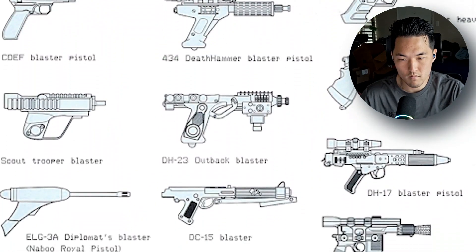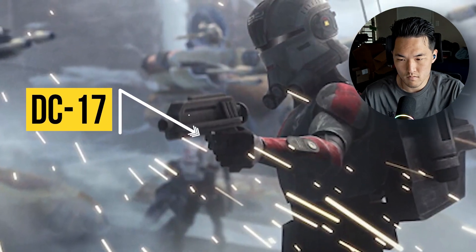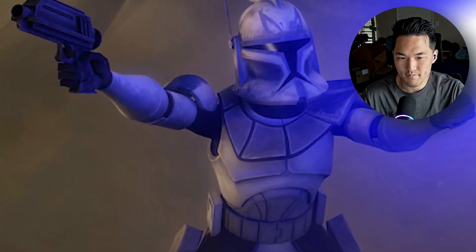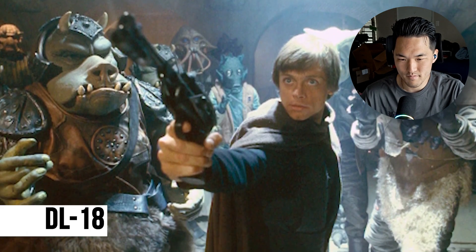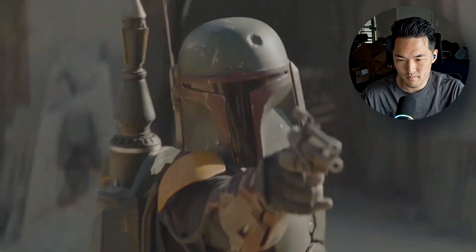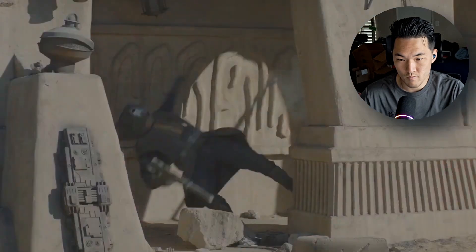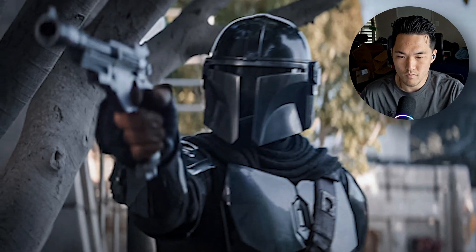Although they packed less of a punch than their larger cousins, blaster pistols had enough power to kill a humanoid and punch through most body armor. There were thousands of blaster pistol designs from different manufacturers. The DC-17 blaster pistol was used by clone troopers and packed a solid punch while being light enough for dual wielding. By the Galactic Civil War, the DL-18 was one of the galaxy's most common blaster pistols. Normally a trooper's favorite place for his pistol was in its holster, but in emergency situations a good blaster pistol could mean the difference between life and death.